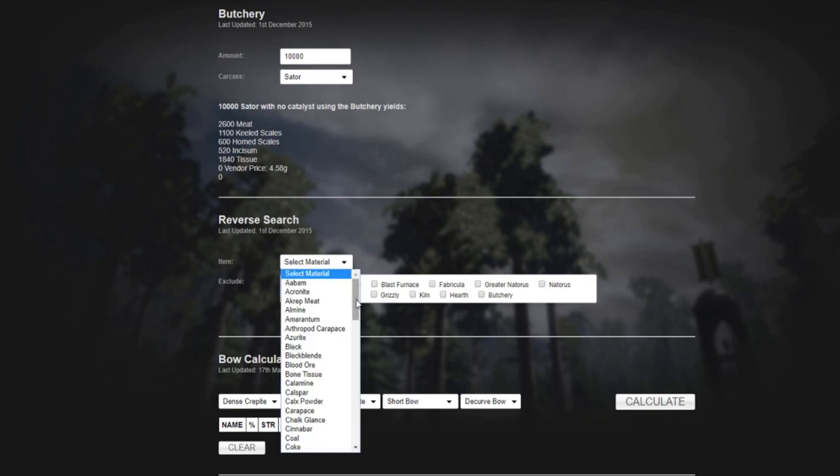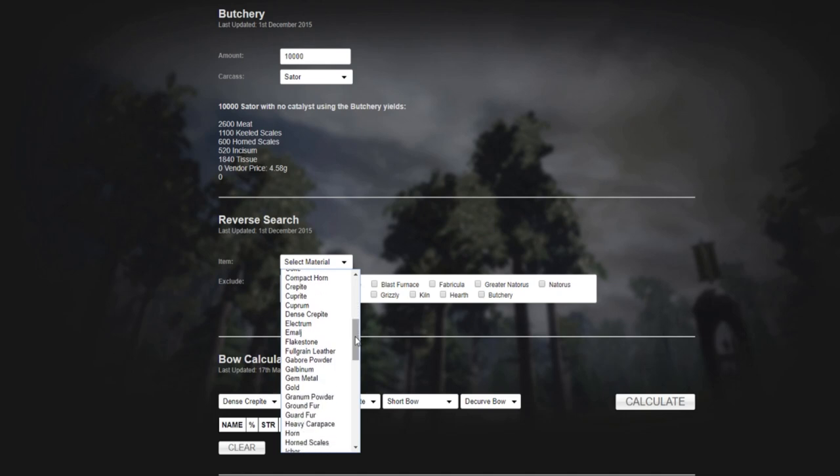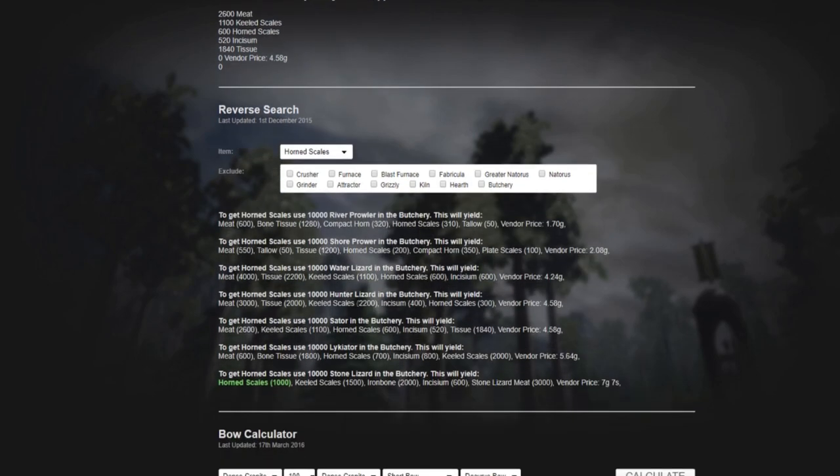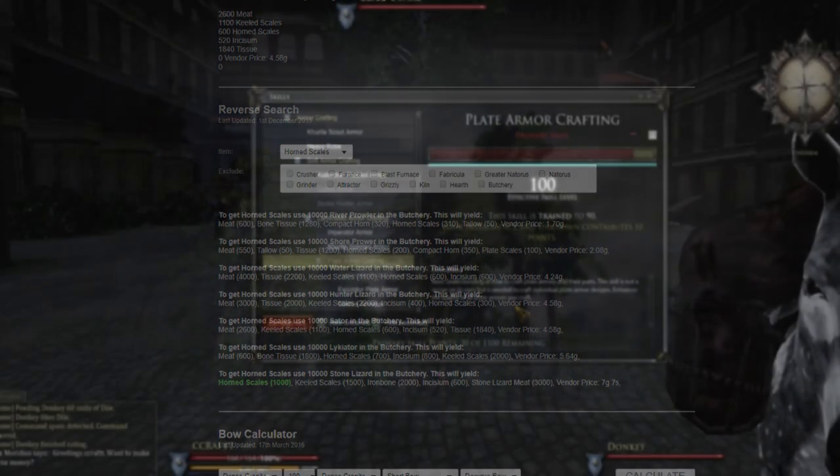You can also do a reverse search. Say you want some horn scale — that's a pretty decent low to mid tier material for crafting armor. Click horn scale and it shows that using 10,000 hunter lizard in the butchery yields meat 3,000, tissue 2,000, keylid scale 2,200, cesium 400, horn scale 300. It also lists earlux, satyrs, lycators, and stone lizards as other sources. This website is very helpful — link in the description.